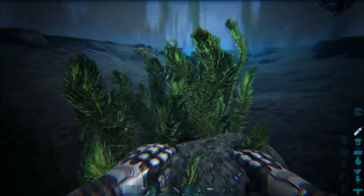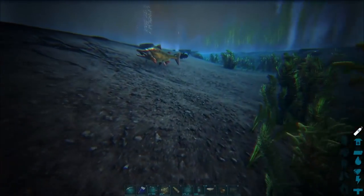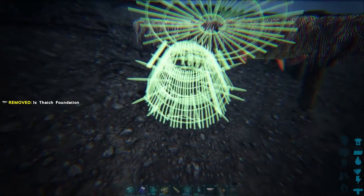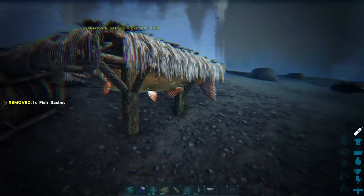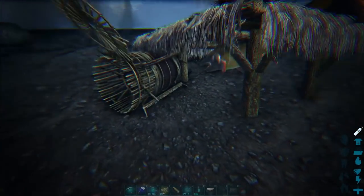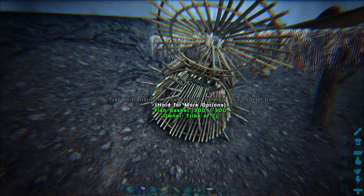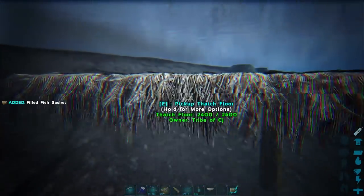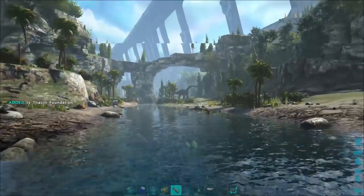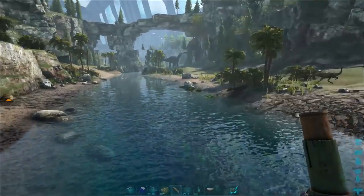There it is - that should hold there. Whack that down and that should initialize - the saber-toothed salmon should be fine, shouldn't be able to get out. Doesn't look like it's getting out, and we're going to trap that beautiful one. Pick this up and we'll keep going. You definitely want to go for saber-toothed salmon - they will give you the best affinity.